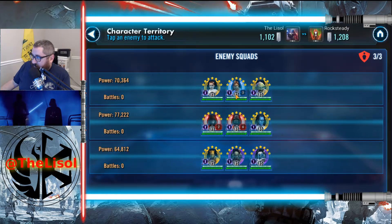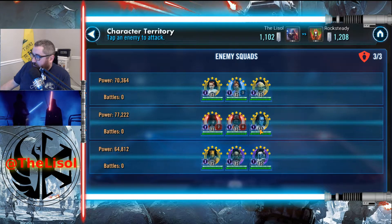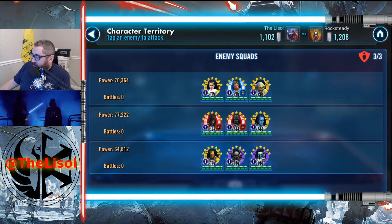What I'm going to do is use CLS against these Bounty Hunters here. I'm going to do an Empire mirror match here. I might use Shore Trooper instead of Thrawn — actually, I'm going to use Shore Trooper instead of Thrawn so I can use Thrawn elsewhere. And then I'm going to use Darth Revan here — I might use Thrawn with Darth Revan here, actually.